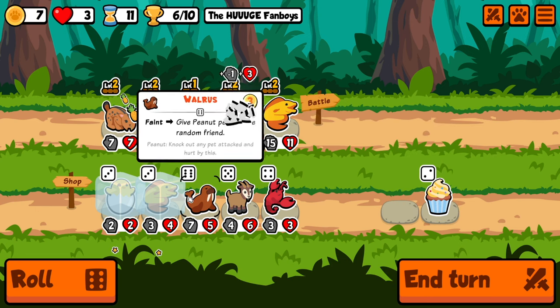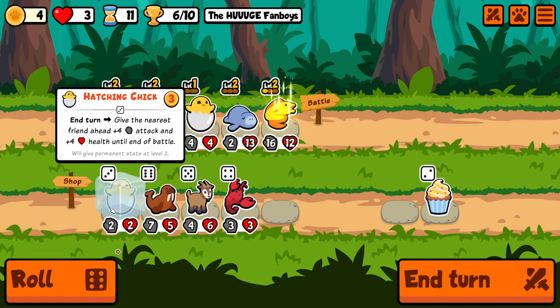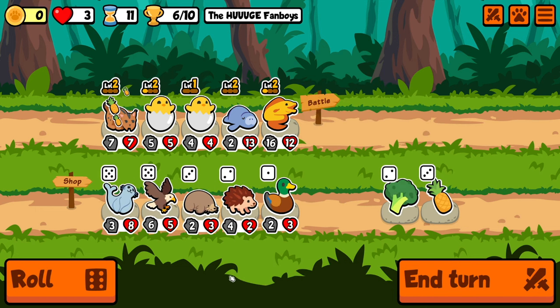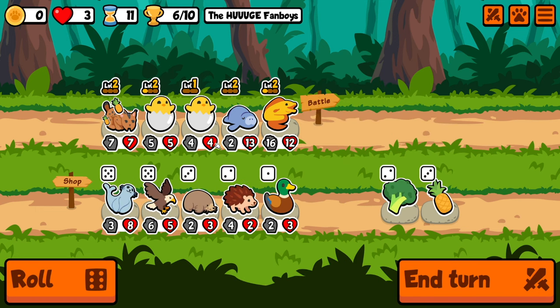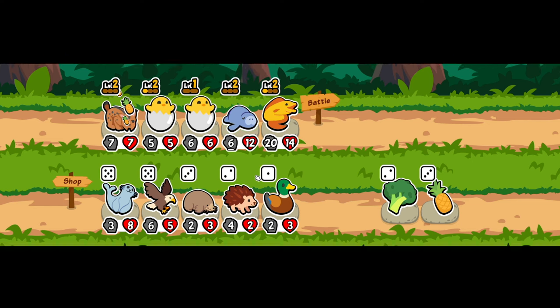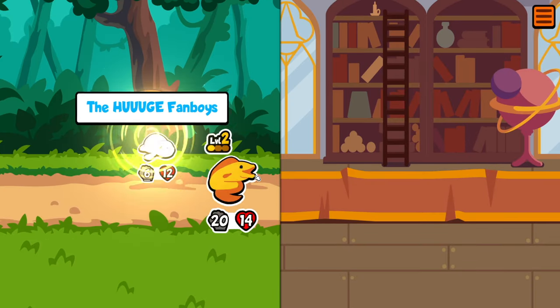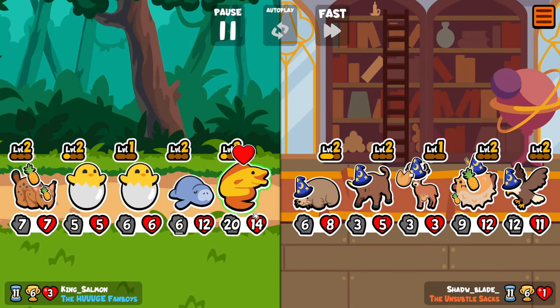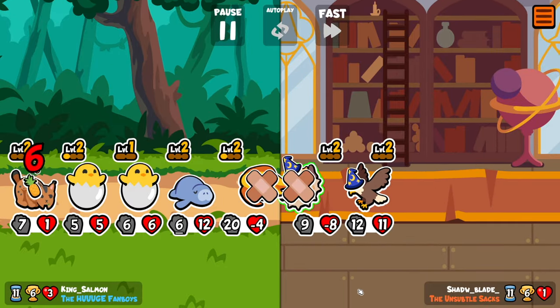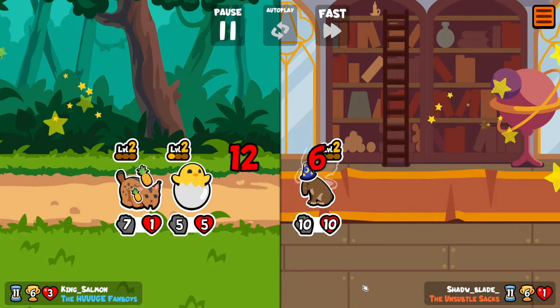I think we just keep doing that so he stays alive. I think we put it on him. We'll keep going. And then he takes five damage, so now he's at 12. And he's getting statted by the manatee as well, so our eel is getting huge.